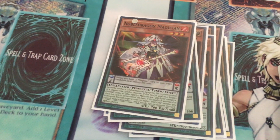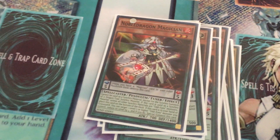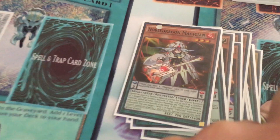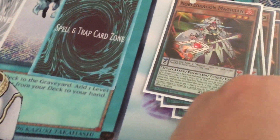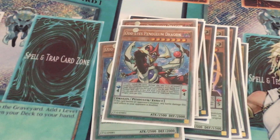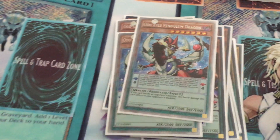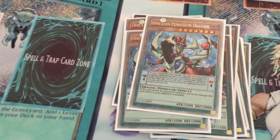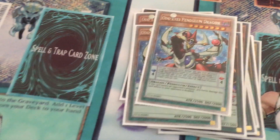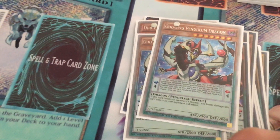One Noble Dragon Magician — it's a tuner. I don't synchro that often in this deck, but one is always good. I wouldn't do two or three — three would actually be awful. Then we have the main card: Odd Eyes Pendulum Dragon. I got the tin rarities over the commons. This card's insane — level 7. Odd Eyes with Noble Dragon Magician is a really good combo. And the stuff you can do with the extra deck with this card is insane too, so we'll get to that in a little bit.